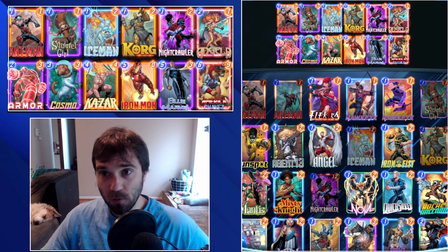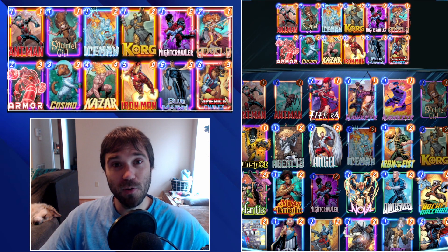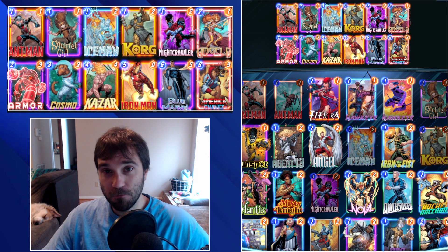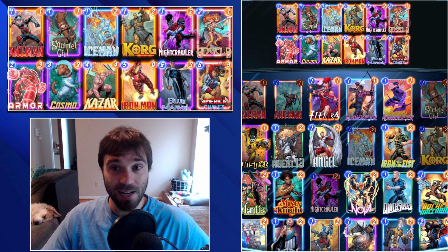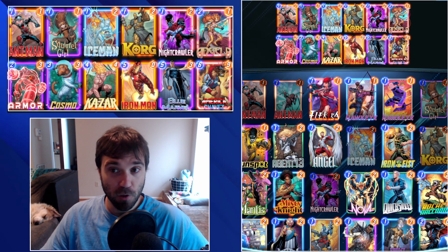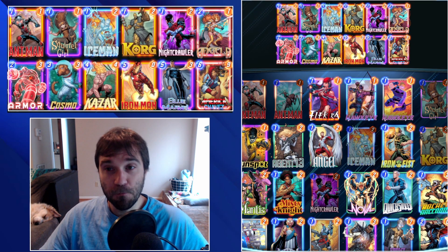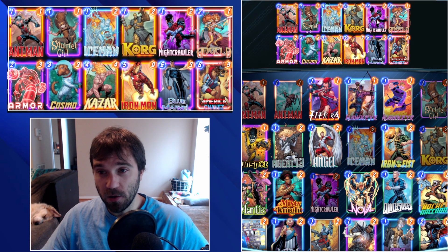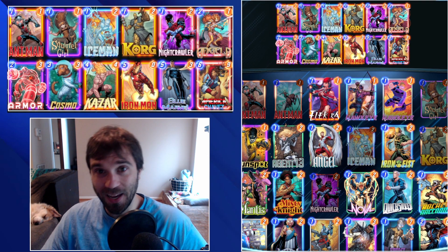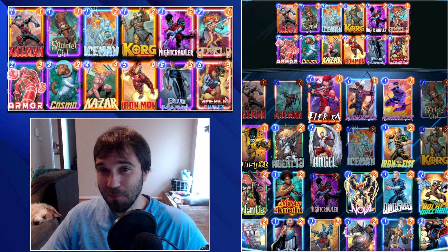The idea is pretty simple: flood your one-cost cards onto the board. Sometimes you hold and skip turns where playing early puts you at risk. You typically want to play Angela on turn two if you have it; if not, Armor in a lane is great. You can do Cosmo if you're planning Kazar, Iron Man, and Blue Marvel to win a lane. You always draw into something valuable, so let's jump into a couple of games.